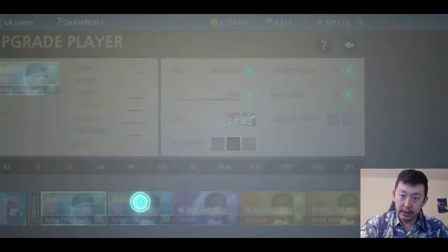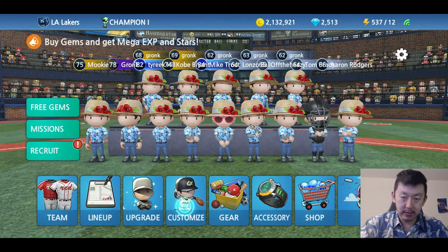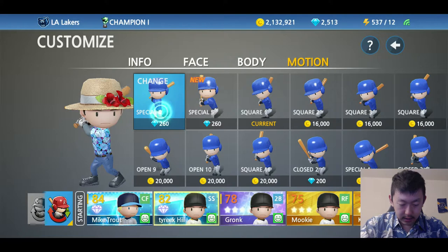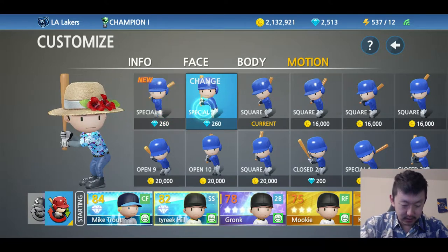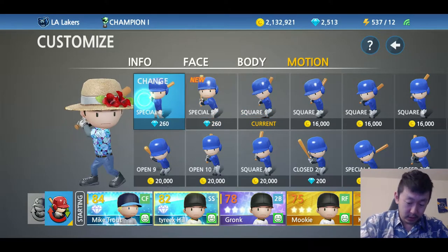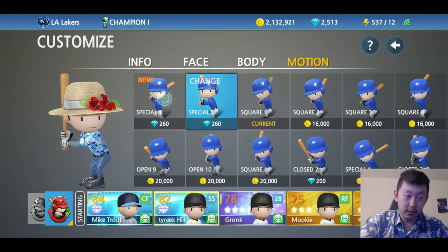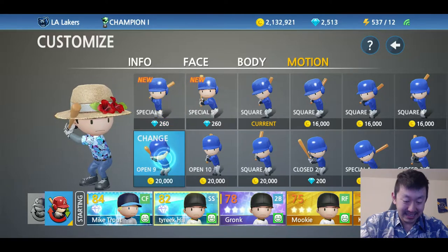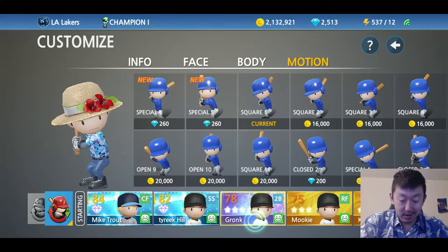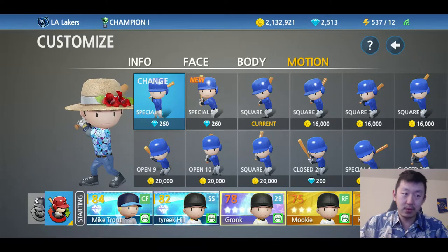Let's start out with the new motions. As with a lot of these upgrades, you do have to pay for them. If you go into the customize tab, it will show you motion and we got some new batting stances. This is the default one — I haven't changed it up. The new ones are more premium. I don't think I would spend 260 gems on a batting stance, to be quite honest. But if you have extra gems lying around with no other use for them, sure. I can name a hundred things you'd rather use your gems on.